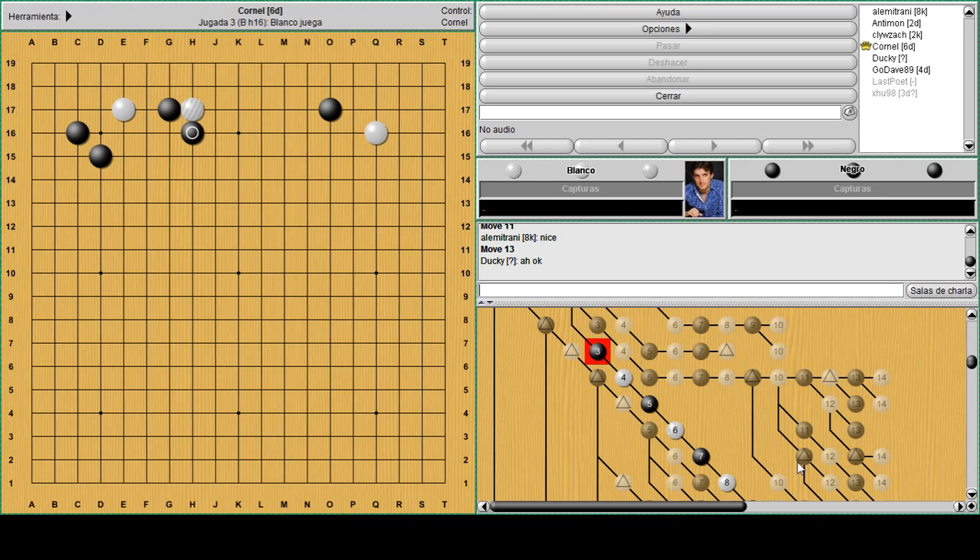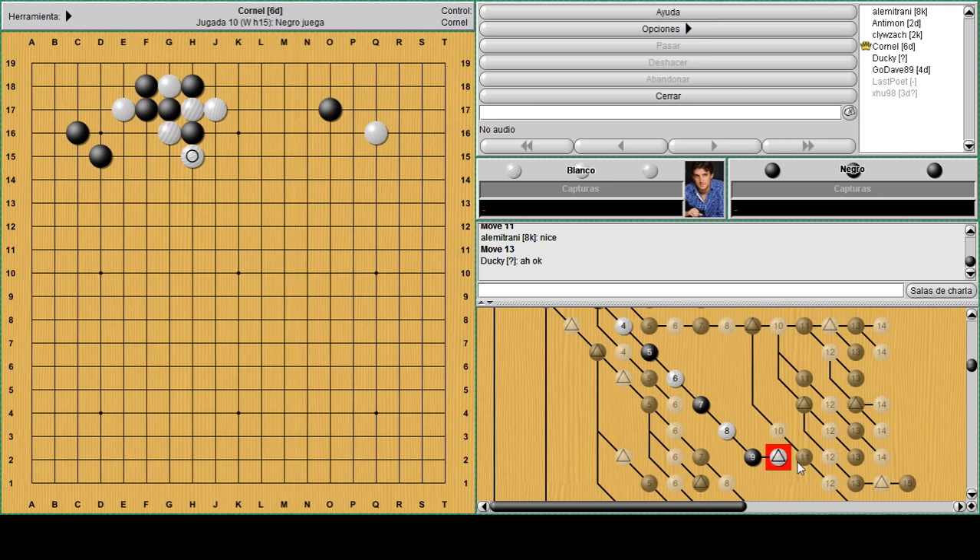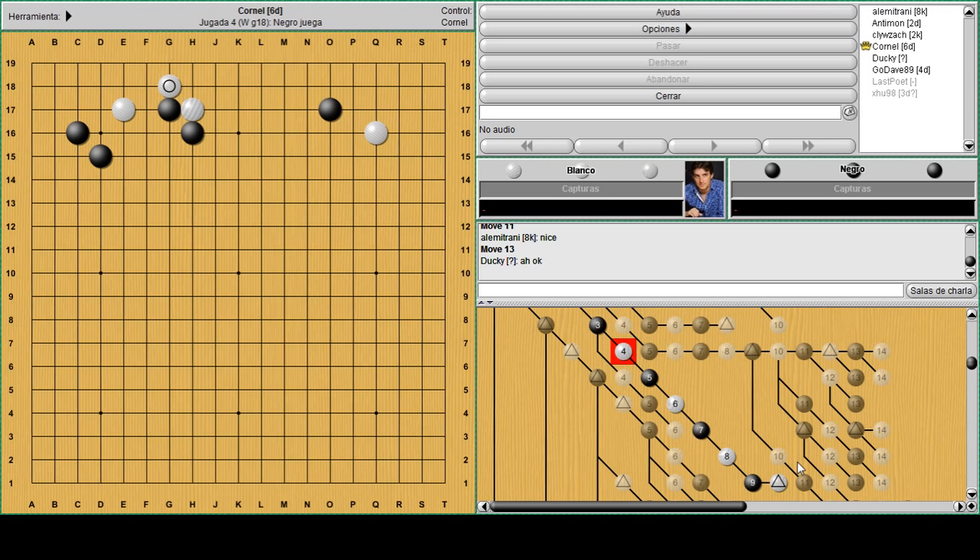There were other ways for black to react - like hane on top. If white simply extends, black connects, white extends - I think he can do better than this. So he can hane under, try to get a little extra, and then atari on top and set up the ladder. Let's suppose the ladder works just for the sake of this example - otherwise white will not play the hane sacrifice if the ladder doesn't work. This variation is clearly related to a ladder. You give a stone and take a stone and that shape is good.